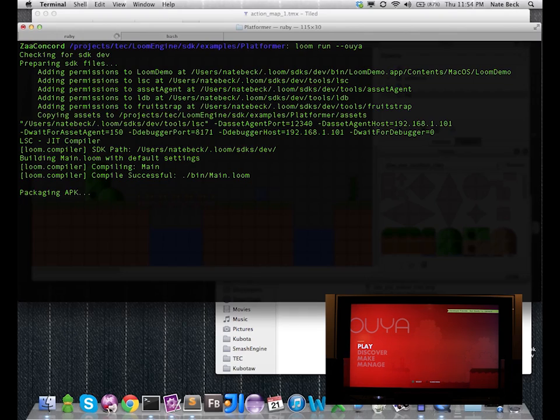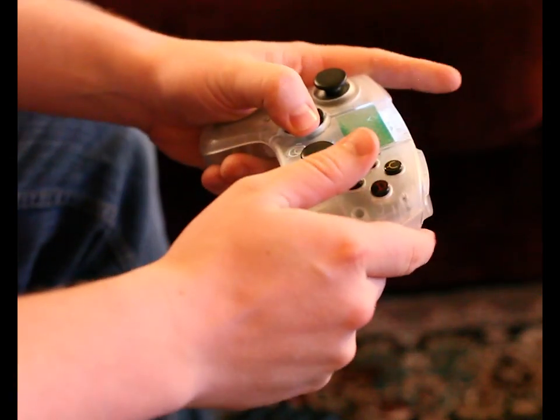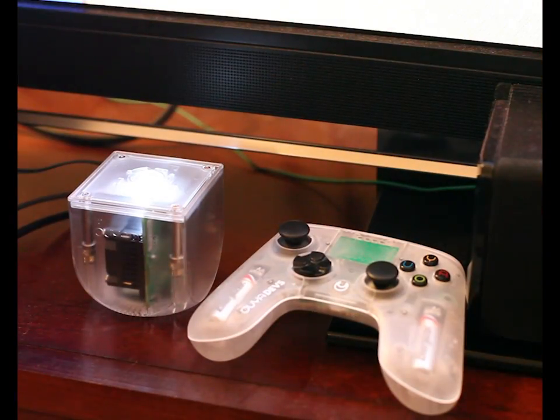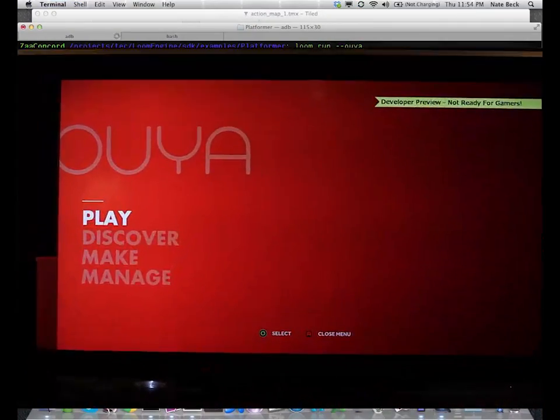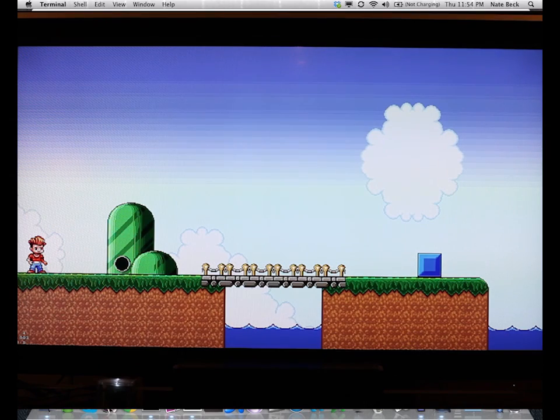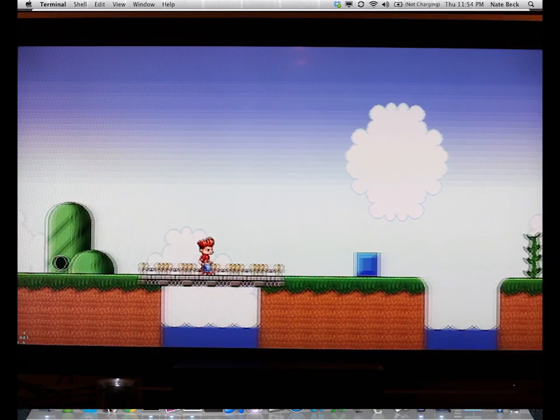We're really excited about the Ouya because it allows us to quickly get our creations on the biggest screen in the house. And with the Loom game engine, making games for the TV has never been easier. What I'm going to show you is a platformer example that we've been working on this sprint. We're especially excited about it because all the art you're going to see will be released publicly and can be used in your own games.